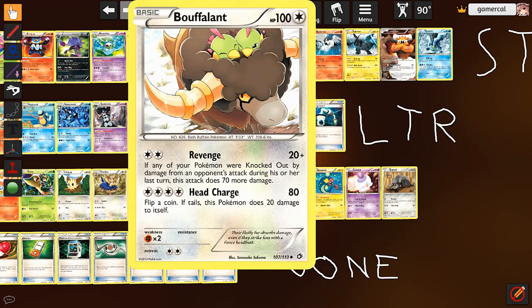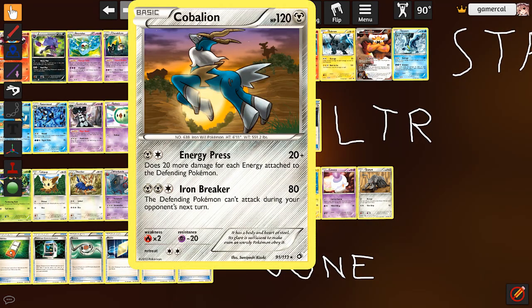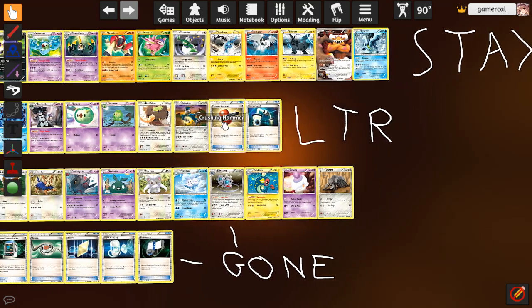The Bouffalant from Black and White base set gets reprinted — I love this artwork so much, it's just so cute with little Natu on it. When you see the Natu card in LTR the story is they're huddling for warmth in a blizzard and there's a Bouffalant in the background coming towards them — it's this Bouffalant they get to ride and stay warm, it's so cute. Cobalion didn't get a promo print for some reason but does come back in LTR. Cobalion is the Suicune of the Musketeers — Suicune didn't get an EX for some reason either.